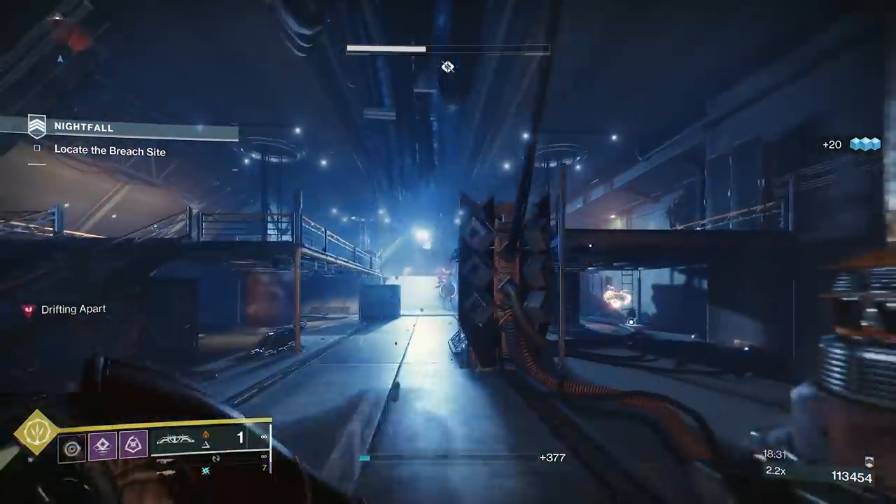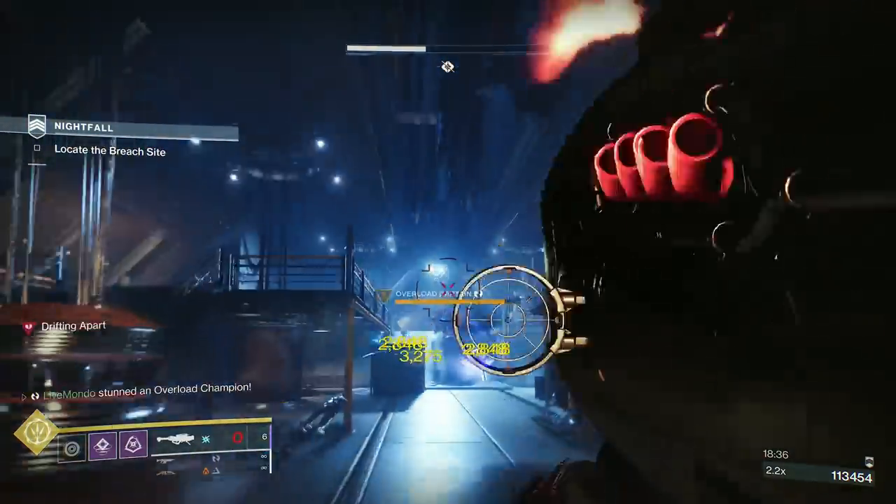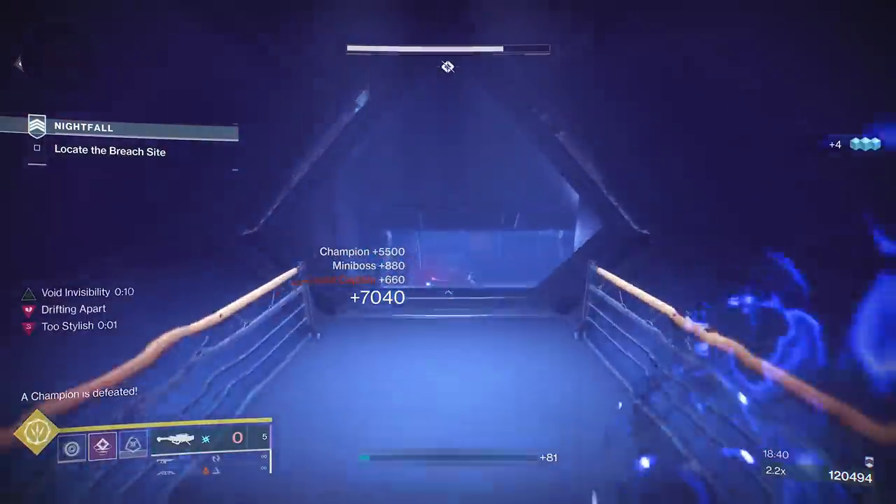There are some Exploders — I'll just throw my grenade and see if I can take this overload. Dodge, go invis, jump over — and there we go. That's the overload down.